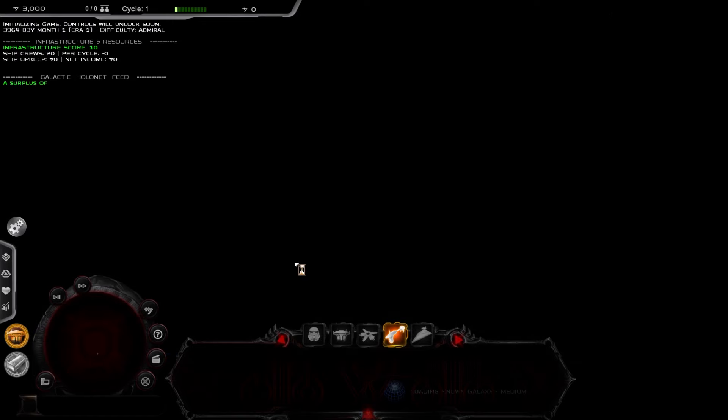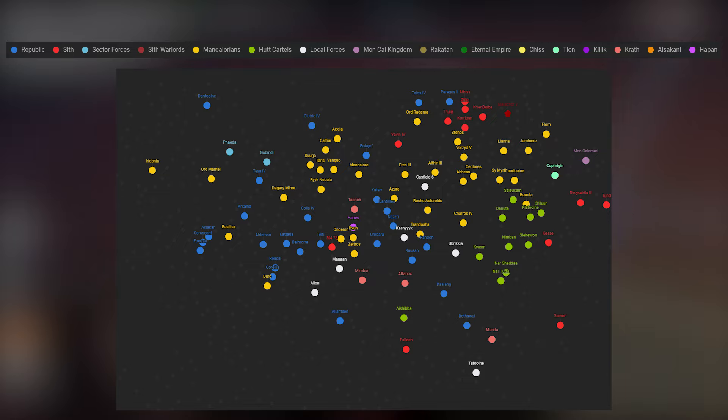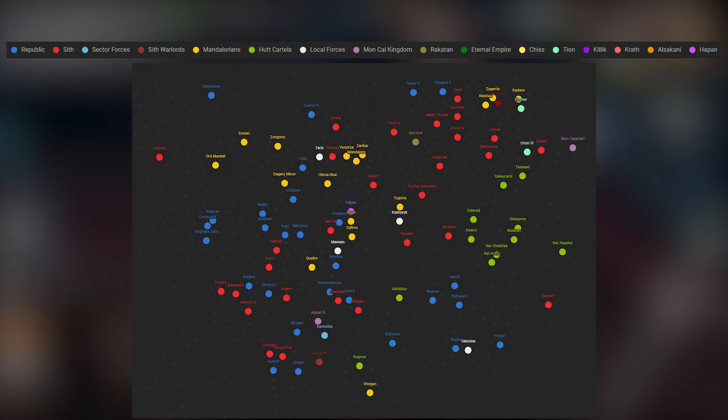In this first release, you'll be able to start on those progressive maps in 3964, when the fighting between the Mandalorians and the Republic really started to heat up; 3962, when the Mandalorian Wars reached their height; 3959, when Revan began the Jedi Civil War; and a final starting period right at the opening of Knights of the Old Republic 1.